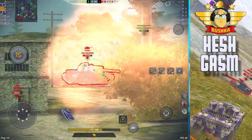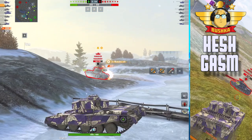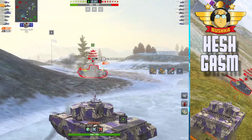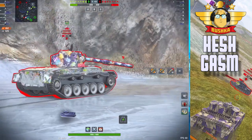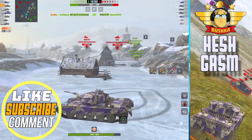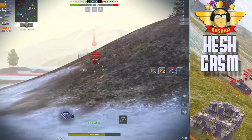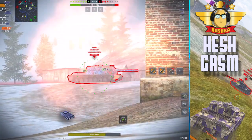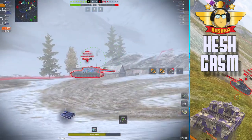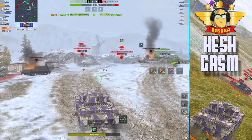The Centurion Action X became the tier 10 British medium because it was just too difficult to balance this tank and keep it in line with the rest of the game. The problem you have with the FV4202 is that good players who have experienced using the tank and run primarily pocket-wallet-burning premium HESH just do massive wads of damage. When you start making trades where you're doing 400 to 500 and they don't get to shoot you back — that can be very frustrating.